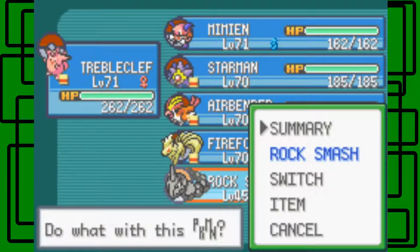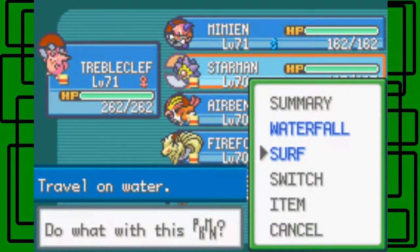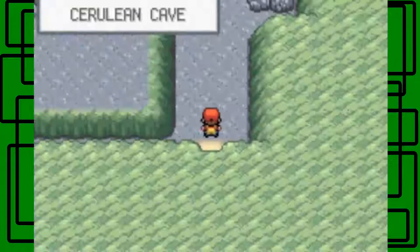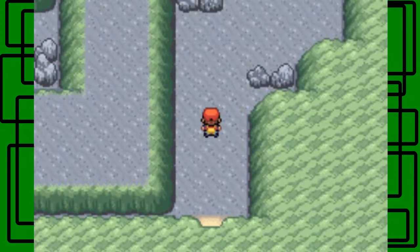I taught Rock Smash, and you also need a Pokemon that knows Surf. That's all you need to get through this cave, really. You'll have a Pokemon that knows Surf anyway to get to Cerulean Cave because there's water around the cave entrance, so you should already have Surf — it's pretty much a given.